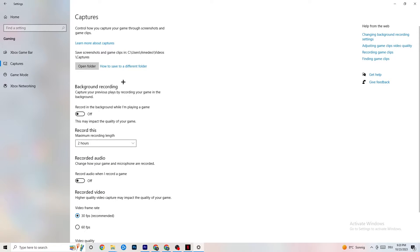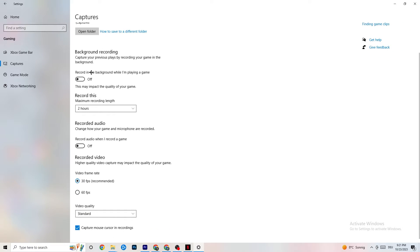Next, go to Captures. Go to Background Recording and find 'Record in the background while I'm playing a game' — please turn this off. If this is on, it's no wonder you're having FPS drops, freezing, or stuttering, because recording sucks a lot of performance. Also turn off background audio recording — it doesn't impact as much, but it still uses performance. If you want to record, use another program like OBS; don't use Windows for that.